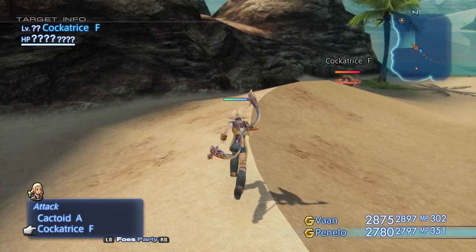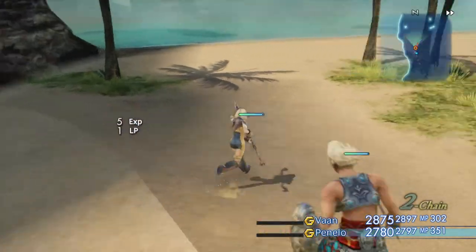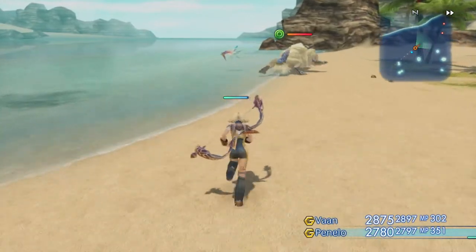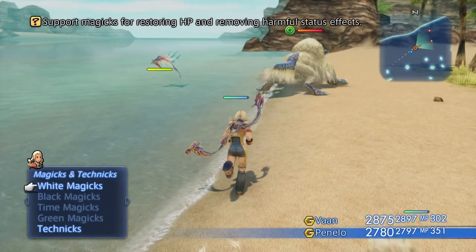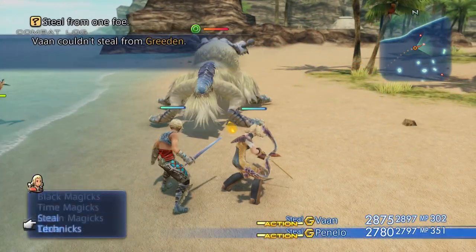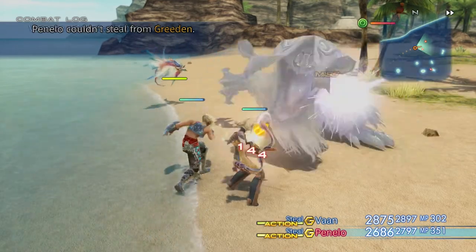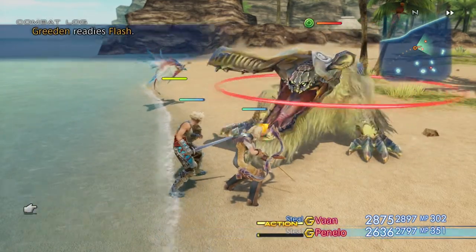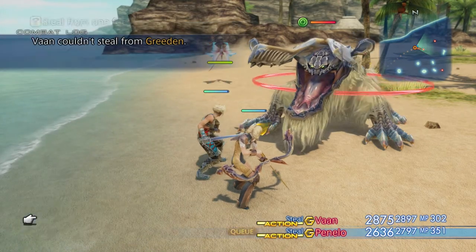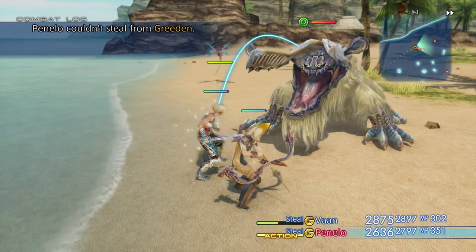I've got double speed on and he should be just about around the corner now. There he is! I'm gonna try a couple of times to steal from him — I might get lucky. But he hits hard and I don't have any real good armor on. So I'm gonna try my luck for a little while, and when my health starts getting low I'll just start killing him.